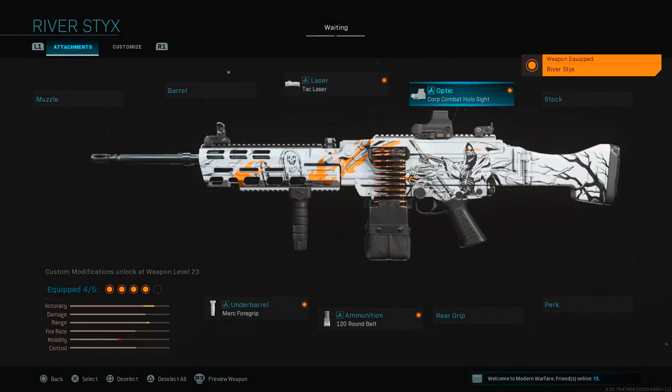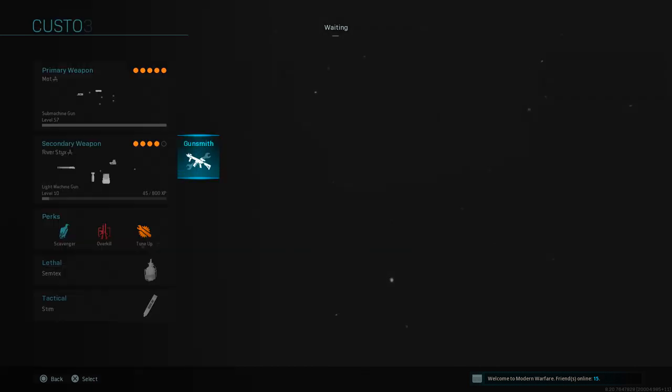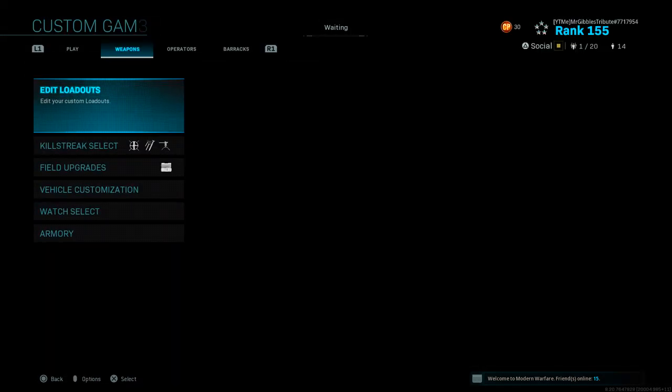Moving on to the LMG, this is an M91, and for this one we have the TAC Laser, the Hollow sight, 120-round belt, and the Merc 4 Grip. Let me just quickly showcase these in game.